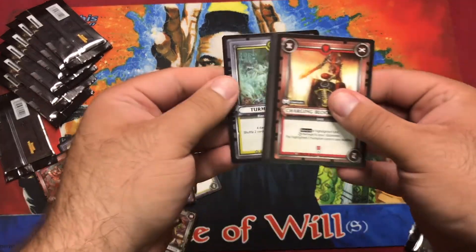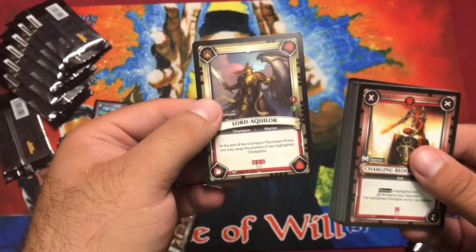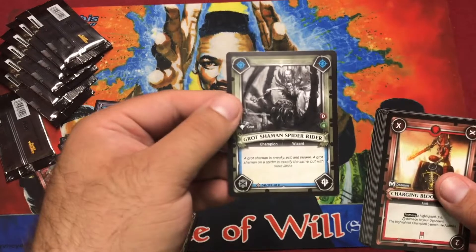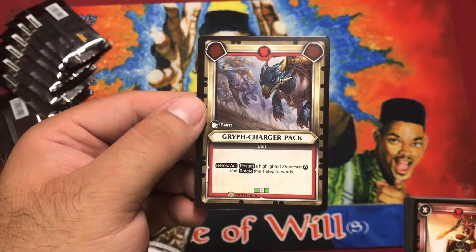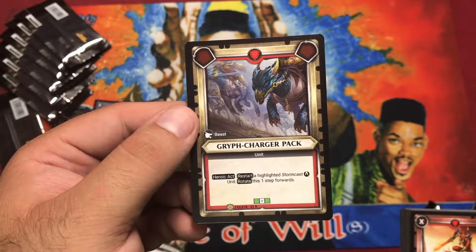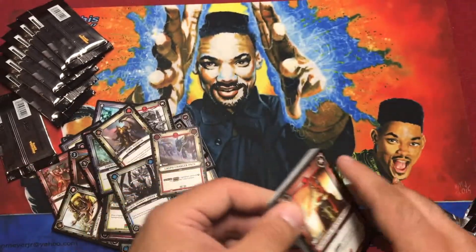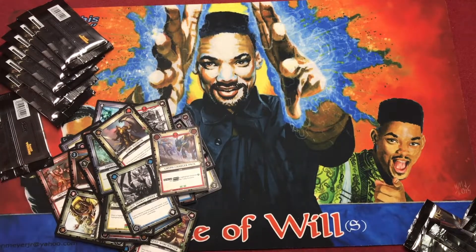Pack thirteen foil: Turmoil of Souls, pretty cool looking. Lord Aquilor, Grott Shaman, Spider Rider. Rare: Grift Charger Pack — heroic act, restart a highlighted Stormcast unit, rotate one step forward. These cards are really crazy. You literally only have one Order card and I don't have any copies of it. Looks like he's opening all the trade bait.